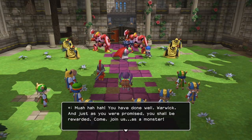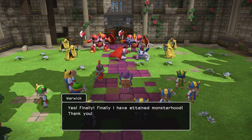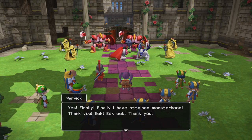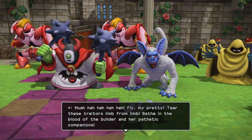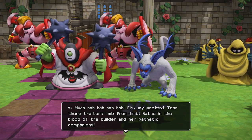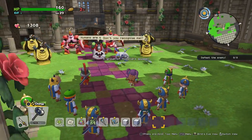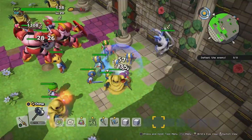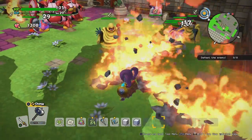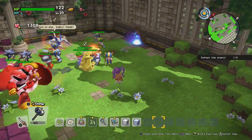The villain rewards Warwick: 'Come join us as a monster.' Warwick transforms and is commanded: 'Fly my pretty, tear these traitors limb from limb, bathe in the blood of the builder and her pathetic companions.' The battle begins — Warwick and the rector versus us. I'm going for Warwick first. But I have absolutely no food at all, so I can barely contribute to the fight. I'm going to have to rely on my villagers to do this. Luckily the army is doing great work.